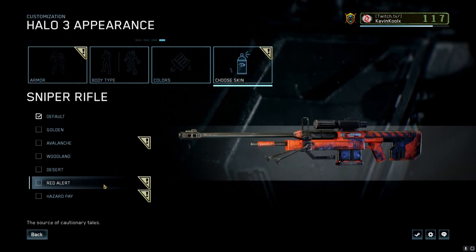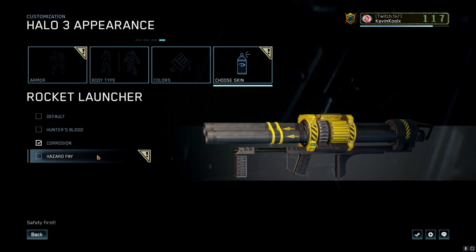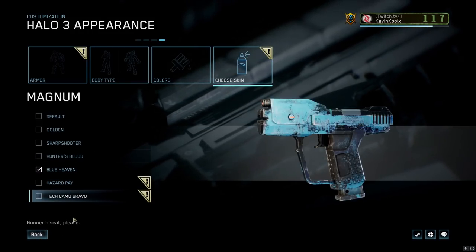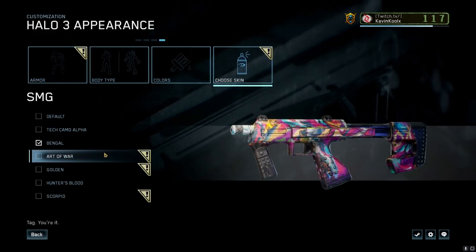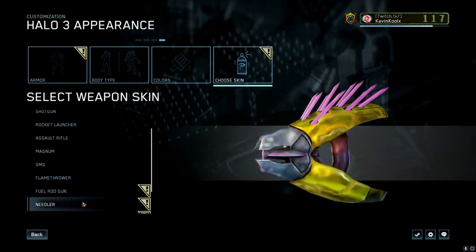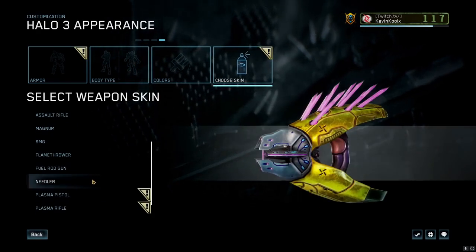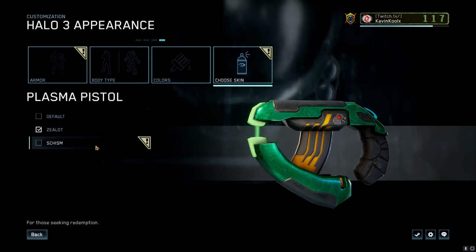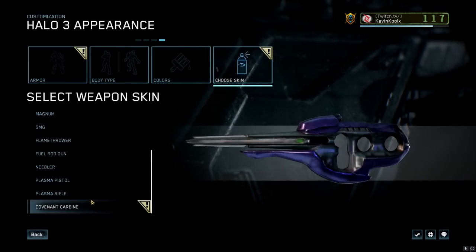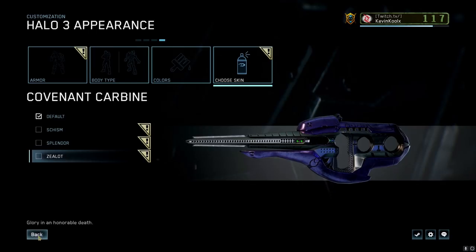The Red Alert sniper skin looks slick, and the Hazard Pay kind of reminds me of the Nornfang, which is pretty cool. We have the Hazard Pay for the rocket launcher as well, plus the Shotgun Desert and Hazard Pay variants. You also have the magnum with Hazard Pay and Tech Ammo skins, and the SMG with a bunch of new ones including a gold version and the Scorpio — which I might rock because I love the black and green look. For covenant weapons, they kind of follow the CE approach of recoloring to blue, green, or gold. The gold plasma pistol looks awesome, the Keeper variant for the plasma rifle might be my favorite, and there's also the Splendor for the carbine.